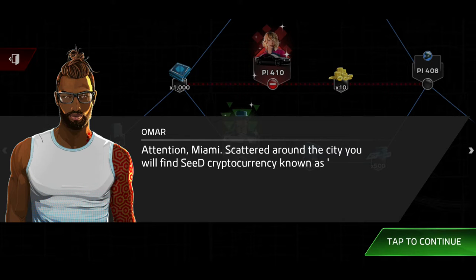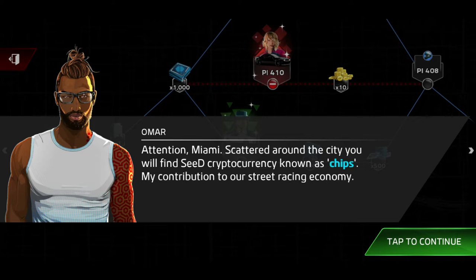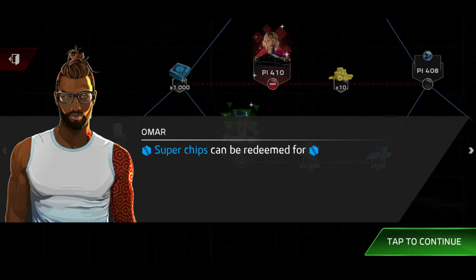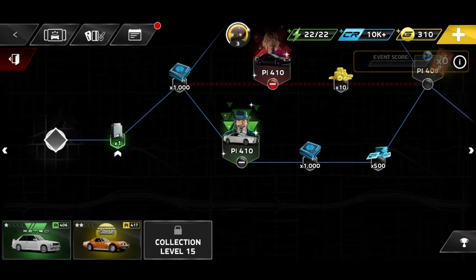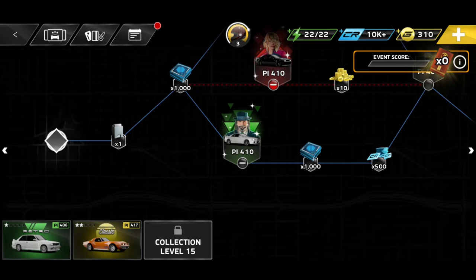Let's see what Omar has to say. So: attention Miami — scattered around the city you'll find a seed cryptocurrency known as chips, my contribution to our street racing economy. Super chips can be retained from supercars. If you want to face me in our first exhibition round, I would suggest you start collecting. So that's pretty cool.